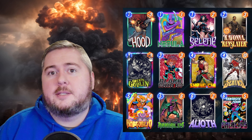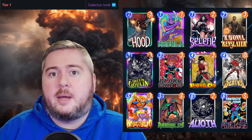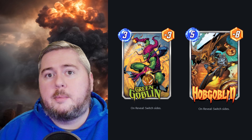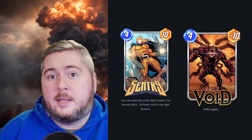Ank here today with Galactus Junk. This is listed as a tier 1 deck on Marvel Snap Zone, and it certainly feels like it. You end up just throwing a decent amount of negative power on their side more often than not, with things like Green Goblin, Hobgoblin, the Void from the Sentry, and your opponent has to play around that possible Galactus.